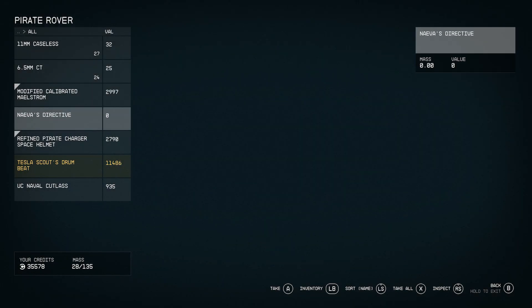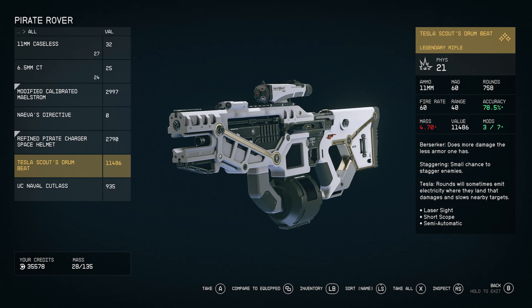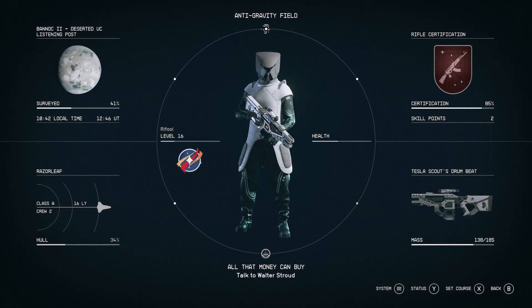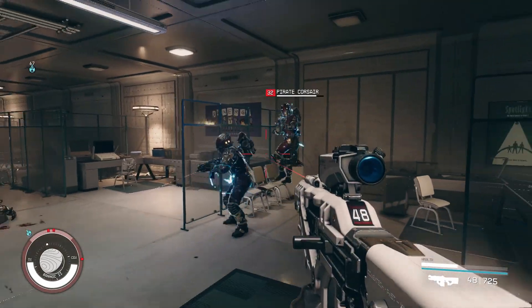There's another legendary — a Tesla Scout Drumbeat! That sounds beautiful. Worth over 11k. It does more damage the less armor one has, small chance to stagger enemies, and for the tesla effect, rounds will sometimes emit electricity where they land, damaging and slowing nearby targets. That is awesome — I'm keeping this one and not loading. I'm already using a pretty good Drumbeat weapon, but let's check this one out in action. Oh yeah, chain lightning too — that is awesome!